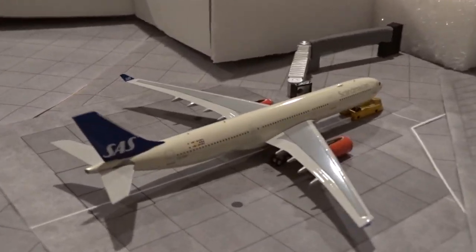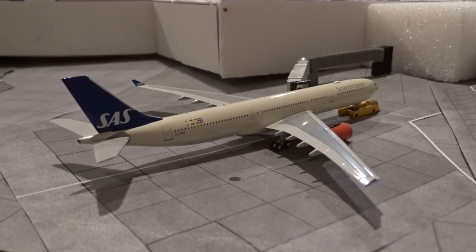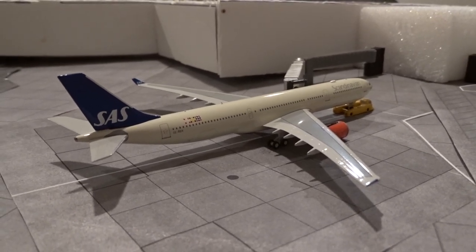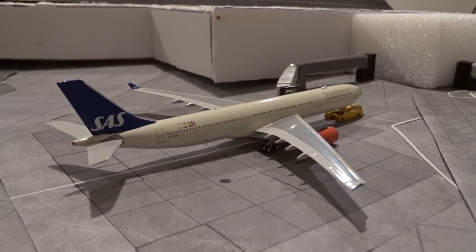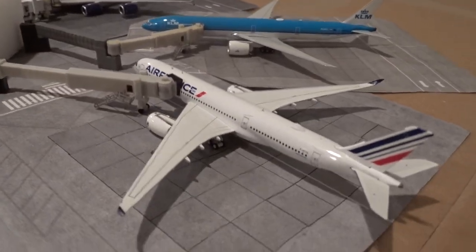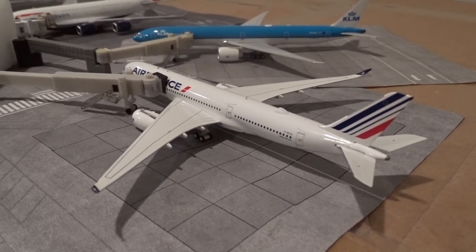Moving on to the internationals and heavies. At gate M13 or M14 — I always get these gates mixed up — is a Scandinavian Airbus A330-300 operating flight 946 back to Stockholm. It's a 5 PM departure so it's pushing back right now. First new model of the update: very excited to have this — the Air France A350-900. Finally got Air France, I'm really happy to have this.